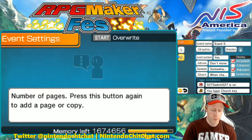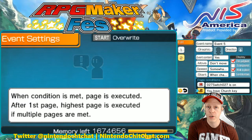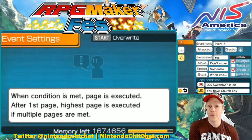Let's look at page 2 of this. Page 2 — the page conditions are switch 27, so that matches the switch on page 1. Page 2 the page condition is switch 27. Then of course, also the page condition is having the church key. That will set off this page and allow you then to enter the door. Without having the church key, you can't go inside.